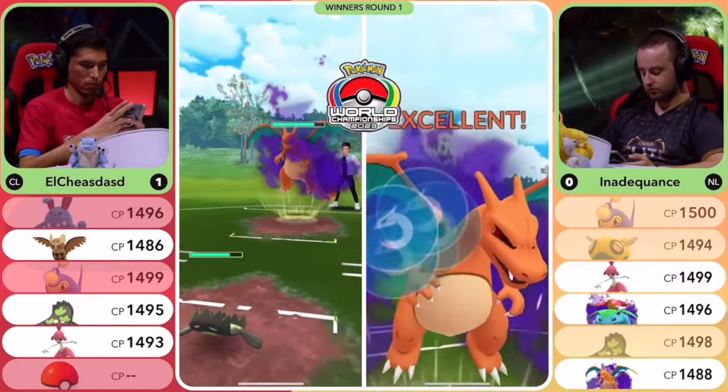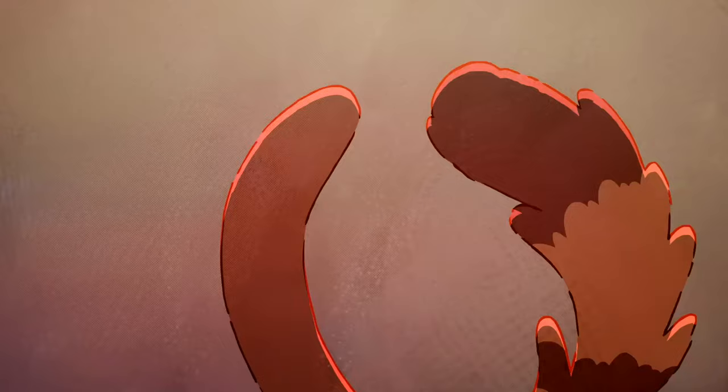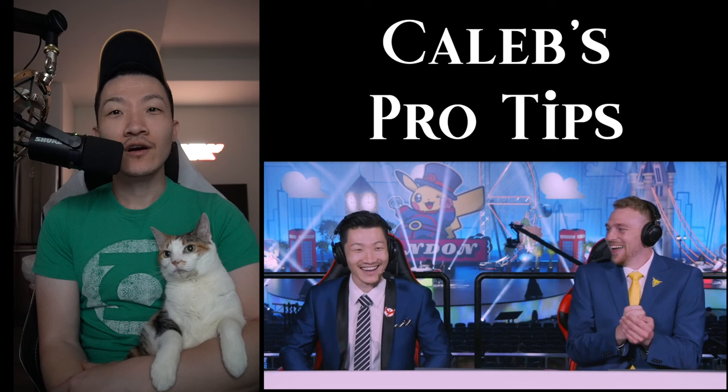Does he call the dragon claw? What a call! And we get the catch from the meta champ from Inadequance. Hey everyone, we are back with another Caleb's Pro Tip Series video.